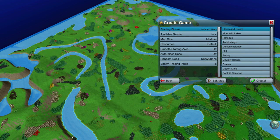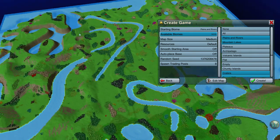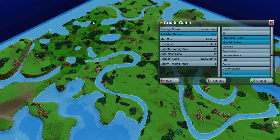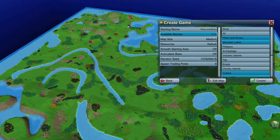The available biomes setting controls the biomes available in the outer chunks. On the medium map, the chunks are grouped into two-by-two sections. So up here we might have something like mountain lakes, over there a plains and rivers one, this one looks like a canyon, this one's pretty canyony as well — there's a swamp here, and then a deep canyon and an archipelago over there.